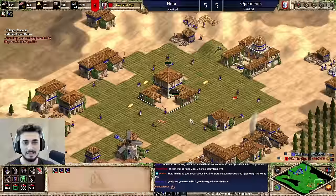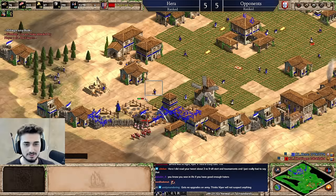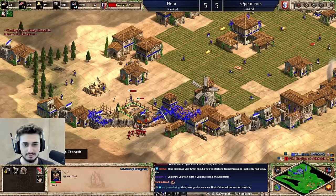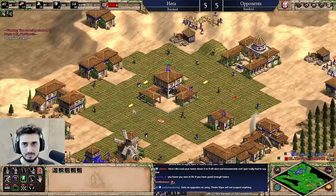I need less on food actually. He's not full trash units — that pikeman went into the hole somewhere, or just glitched through the wall. I need way less on food and more on wood.